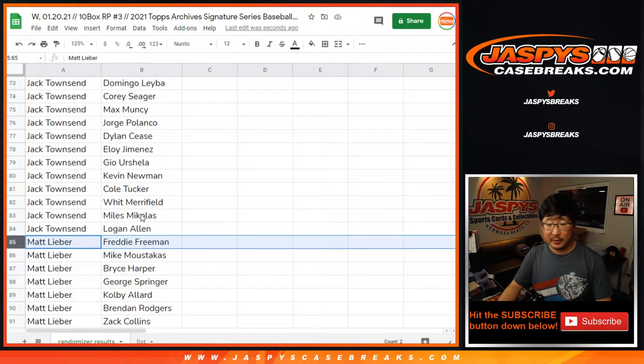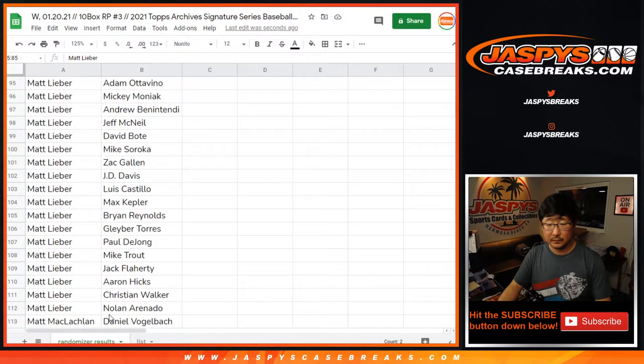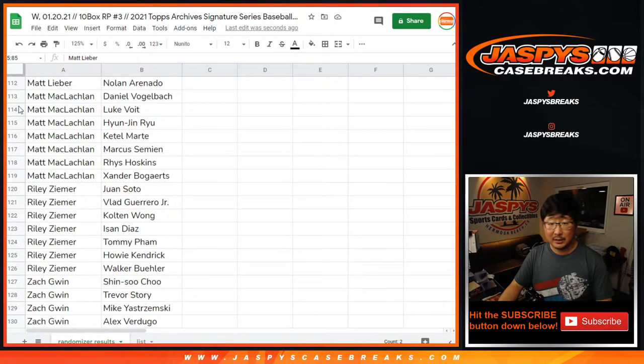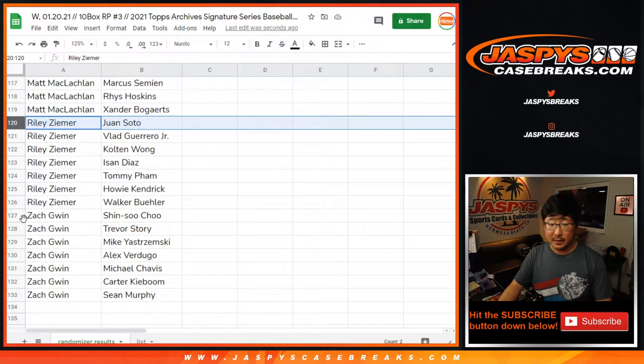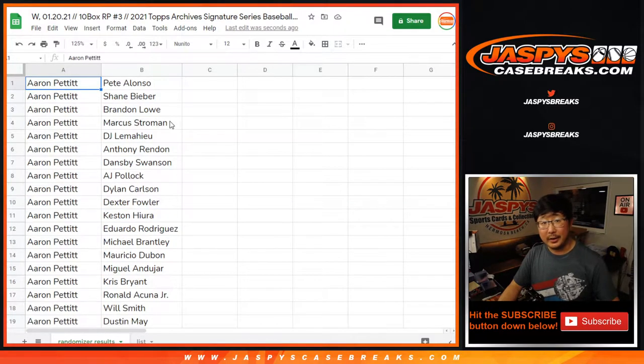Matt Lieber, there's your group of players right here. Alright, Trout in the mix. Matt McLaughlin. Riley. And Zach. There you go.